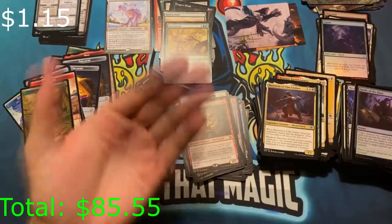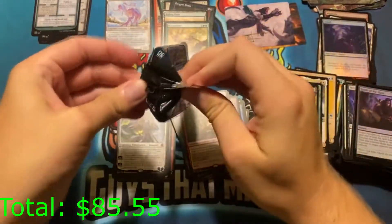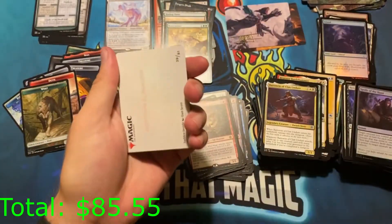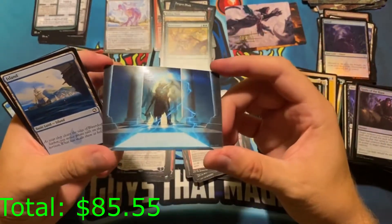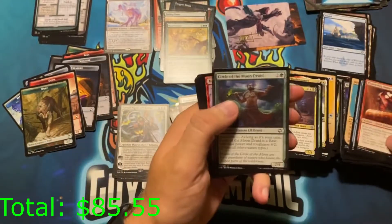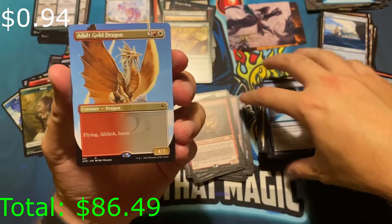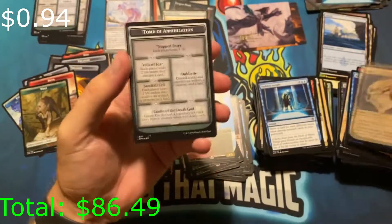It has to be the commons that are more because they're more common than uncommons — that's the whole point, right? Uncommons are pretty common at this point, I would say. Adult Gold Dragon showcase edition — that's cool looking! A mimic and a Tomb of Annihilation again.